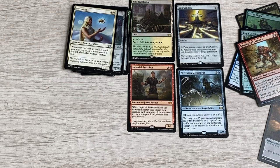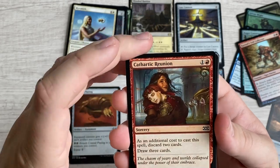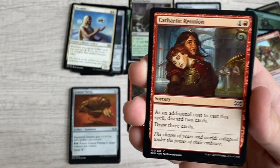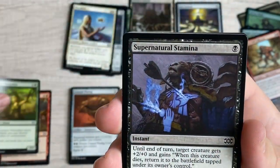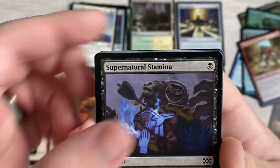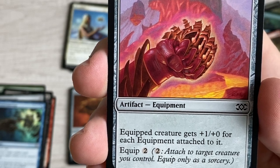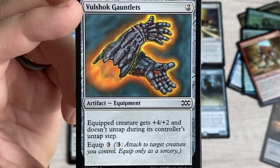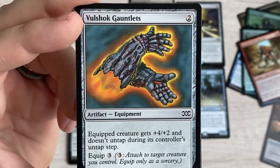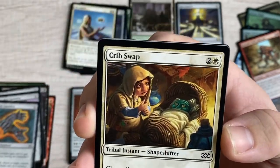Last pack - even if it's a Champion of the Flame or a Lamphole I won't even care, this has been too cool. Cathartic Reunion - yeah we get it Chandra, you miss your mom. Conclave Naturalist, Supernatural Stamina. Another Eager Construct, Steel Sabotage, Golem-Skin Gauntlets - equipped creature gets +1/+0 for each equipment attached to it. Thinking of making an all-equipment Voltron Commander deck. More gauntlets - a 4/2 with vigilance that doesn't untap. Crib Swap - exile target creature, its controller puts a 1/1 changeling Shapeshifter token into battle.